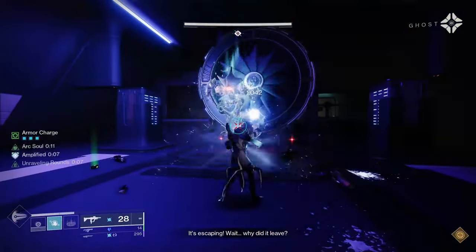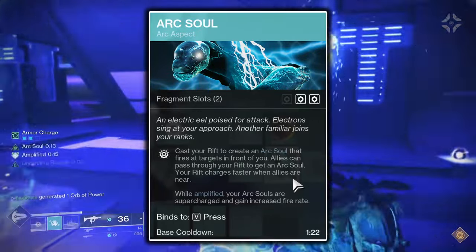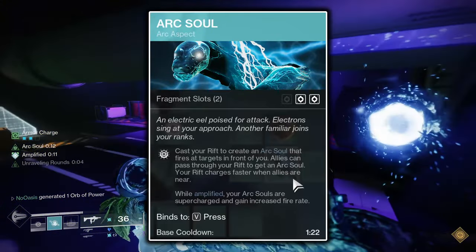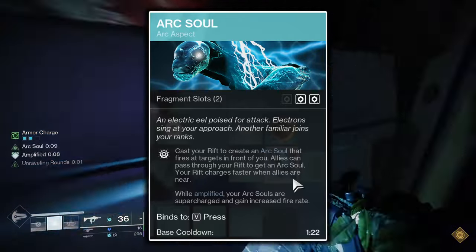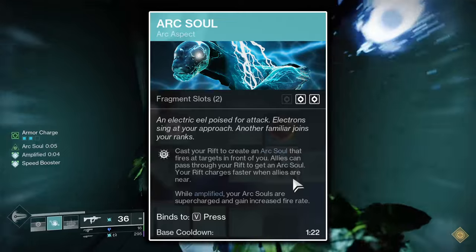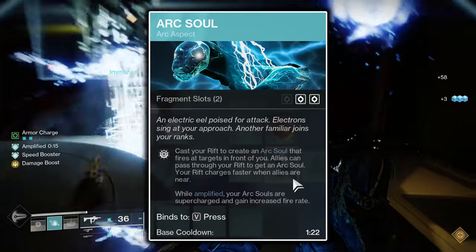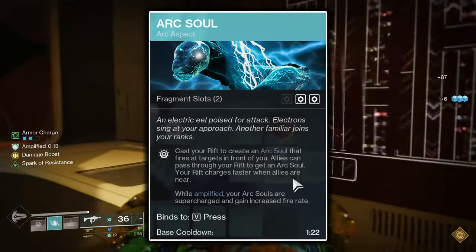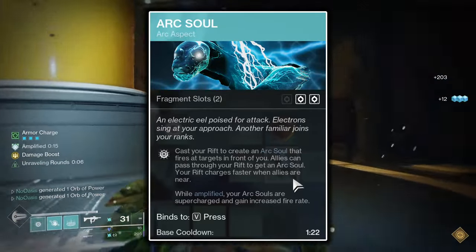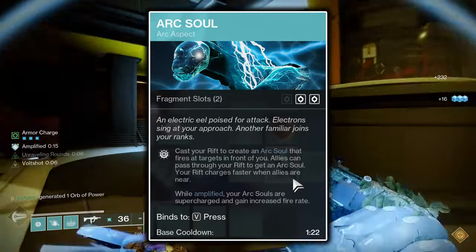As for the Aspects, the Arc Soul Aspect will grant you an Arc Soul for 15 seconds every time you step into your rift. While standing in your rift, the Arc Soul's timer doesn't decay. Kills acquired by the Arc Soul count as arc ability kills for the purposes of aspects and fragments that require them. While amplified, the Arc Soul's fire rate is increased from 100 rounds per minute to 225 rounds per minute, making it remarkably more potent. Finally, having the Arc Soul Aspect equipped also grants your rift an increased charge rate while allies are nearby.